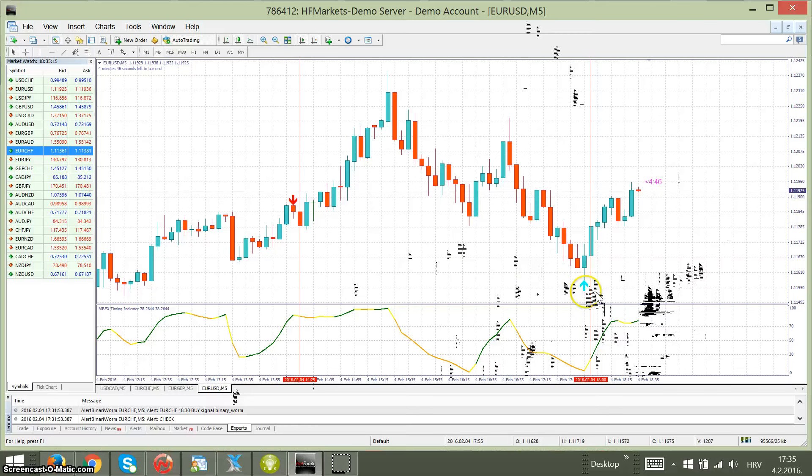Here with the same system: the signal arrow stays, a blue candle or up candle opens, confirmed with the candle going up. It was oversold and we take one candle — very simple.